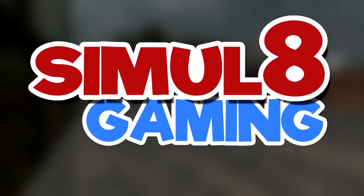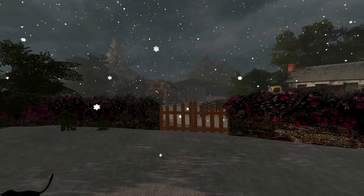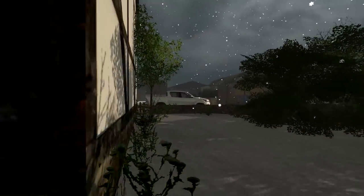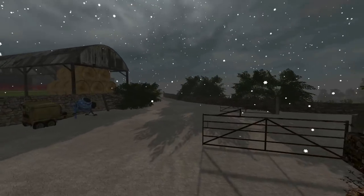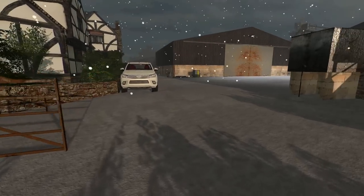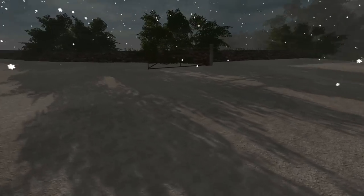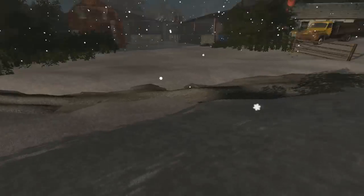Hello everybody and welcome back to Simulate Gaming, and welcome back to Sandy Bay here on Farming Simulator 17. As you can see, overnight we have had quite a bad snowstorm here on Sandy Bay. What we had planned for this video is a little bit delayed because we needed to go and collect some animal equipment from the store. We have cows now and we're soon to be getting sheep. We're gonna have a bit of trouble getting around because the yards are completely locked with snow. At the moment it's not that deep.